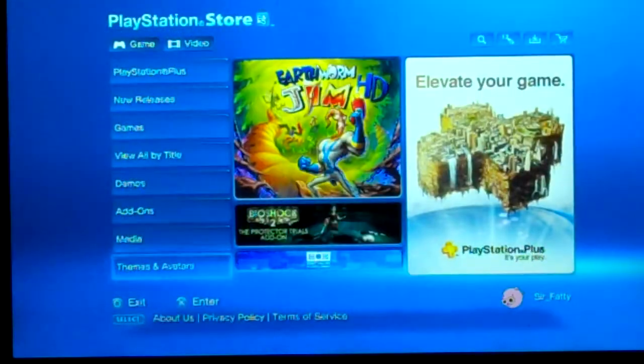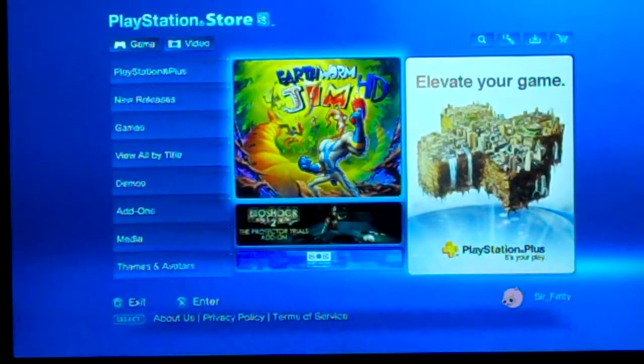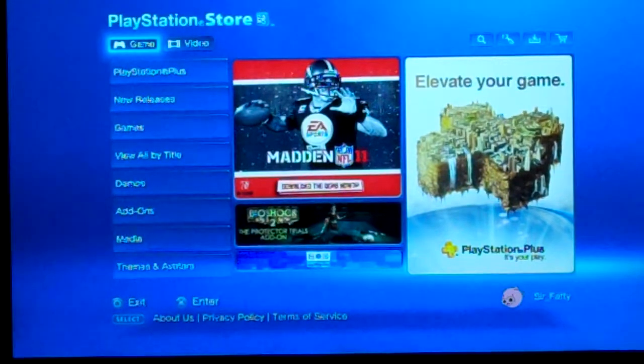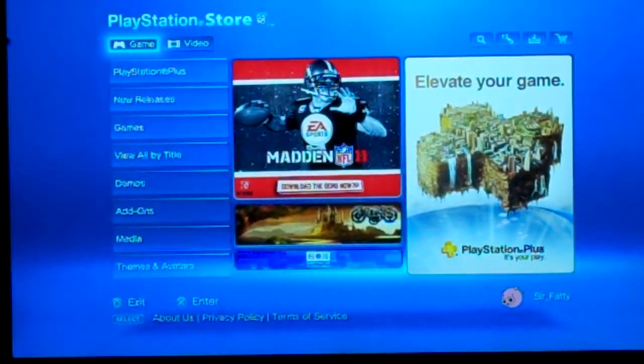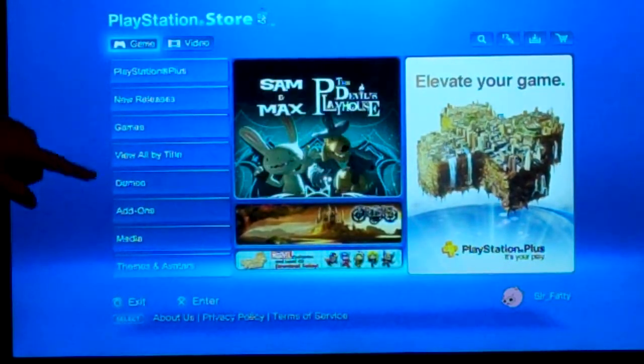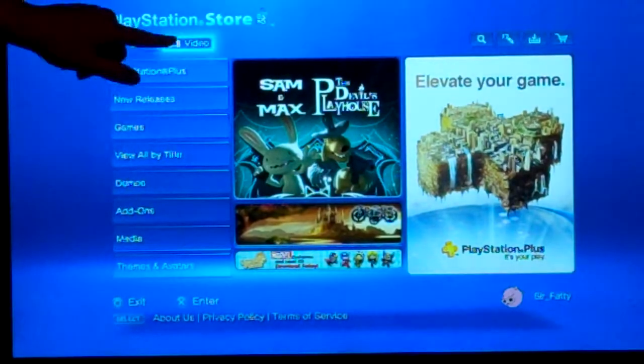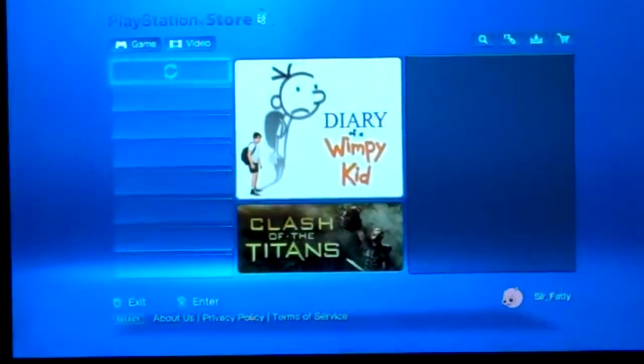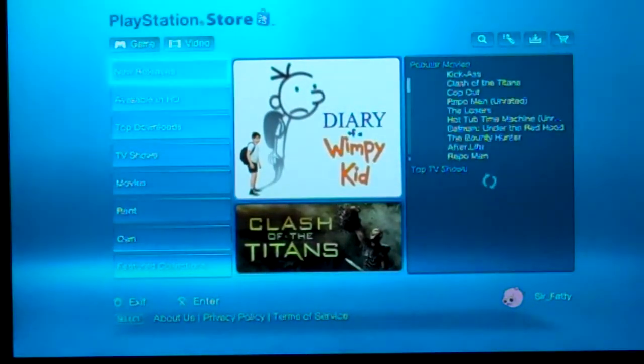And then we go back. And that's it. At the top, under where it says PlayStation Store, there's a Games tab — which is this menu with all the games — and then Video. When you click Video, it brings you to the media spot.